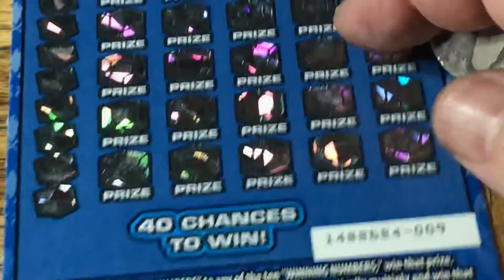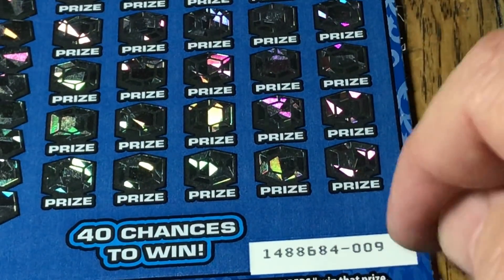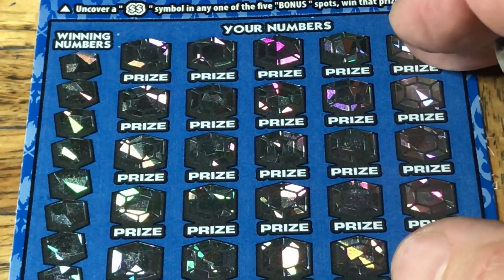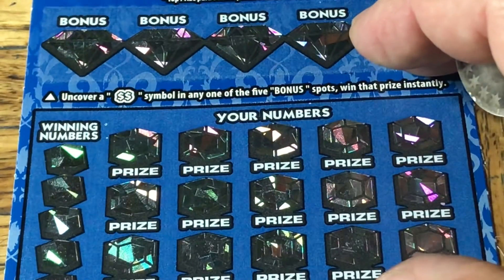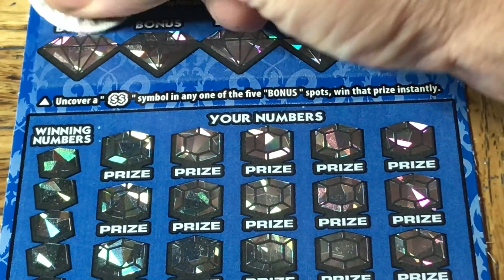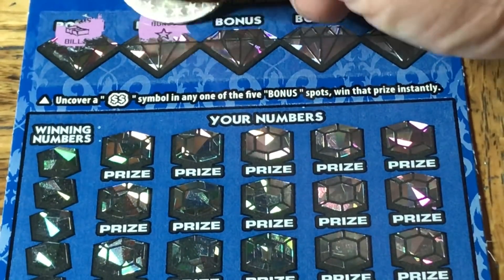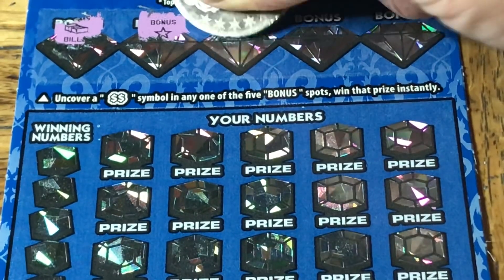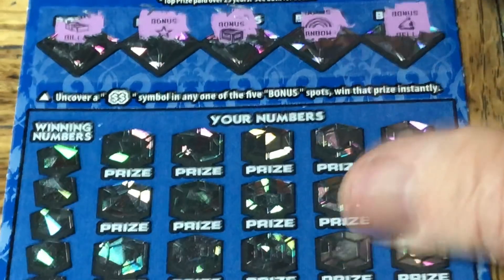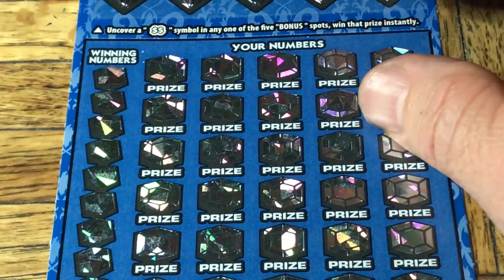Alright, ticket number three. That was ticket nine actually — no, that's the third ticket. Let me get this lined up again. Scratching the top section: a stack of money, a star, chest, rainbow, and a nose — yeah it's a bell, but I won't call it that.